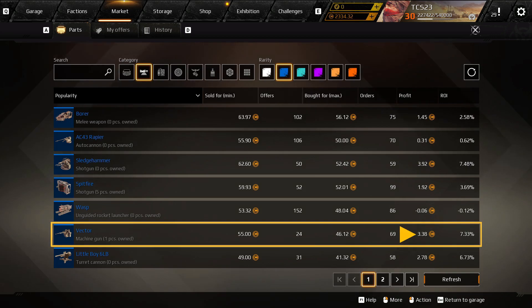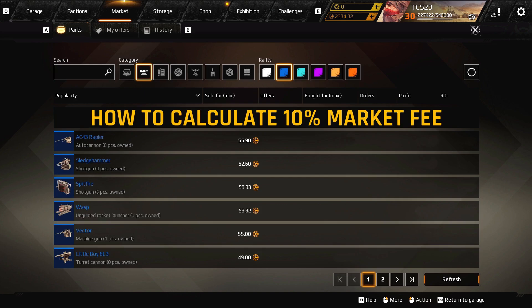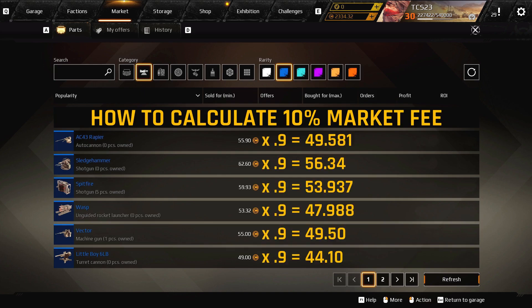The profit column displays how many coins you would gain or lose if you were to buy a Vector at its current price and then immediately turn around and sell it on the market. One thing to keep in mind is that your profit amount does not include the 10% market fee that comes with selling any item. One way to calculate your earnings is by adding the profit amount to the buy price, but there's another method: take any sale price of an item and multiply it by 0.9. If you end up with a number that has more than two decimal places, just exclude them. This technique is really helpful since you won't always have the market screen accessible to you.